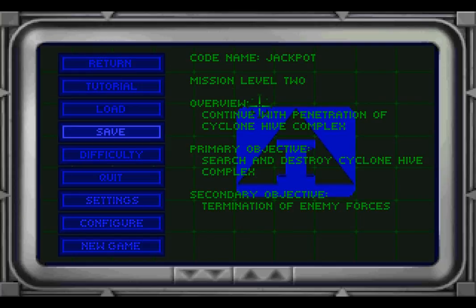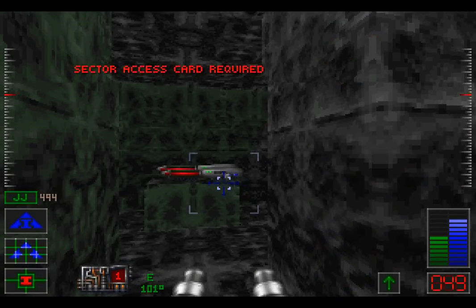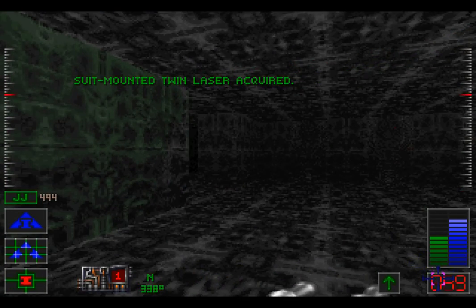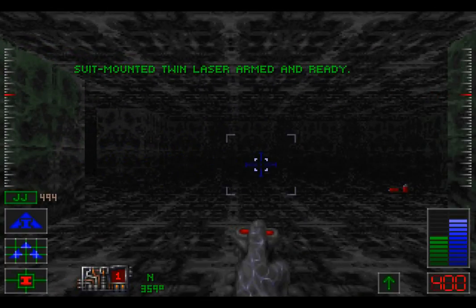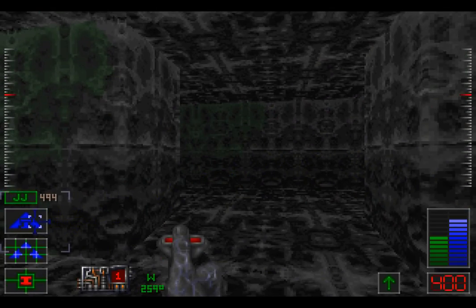We're on level 2 of Jackpot! Continue with penetration of Cyclone Hive Complex! We're actually in the second level — I didn't know we'd actually switched over! There it is! The suit-mounted twin laser acquired! Let's see what it looks like. We just press a button and it fires! That is going to be interesting!